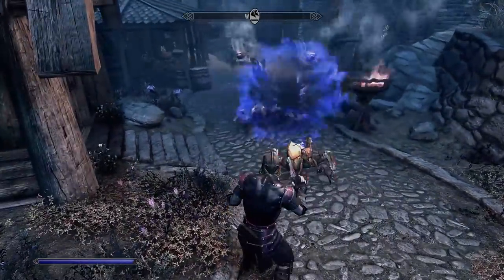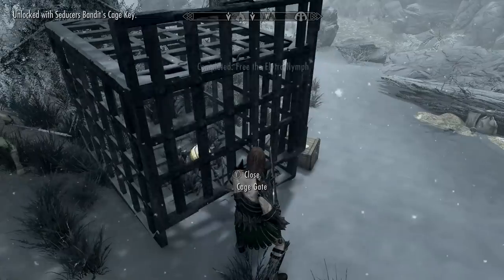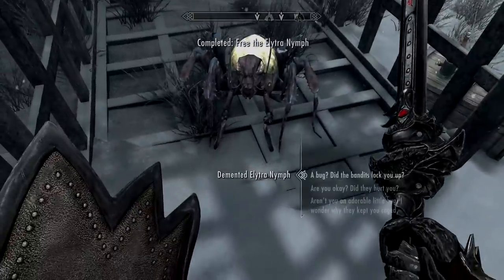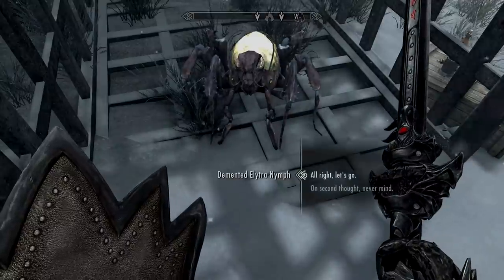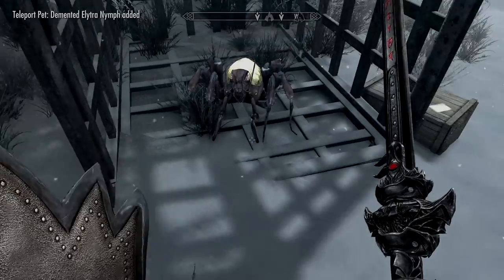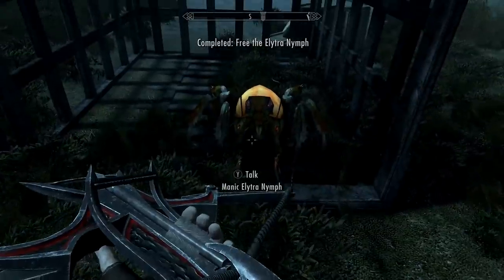You can grab two Elytra with the Saints and Seducers quest line. You begin this by talking to the Khajiit just outside Whiterun, and at various spots along the way through the quest you'll find them at locations in cages that you can unlock with keys found on bodies. They act as follower pets — they can carry items, and I believe both have options to give you venom and will help you in battle, but you've got to ask them to.